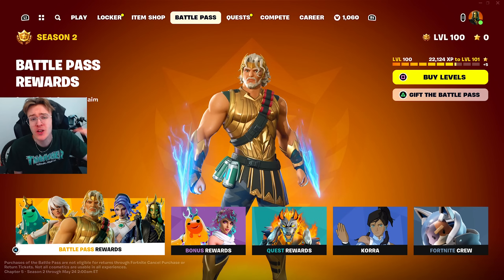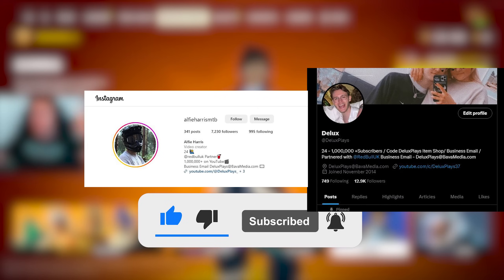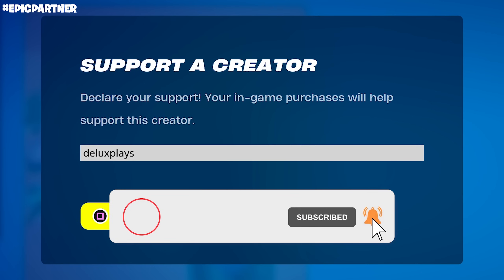If you guys want to be gifted the brand new Season 2 Battle Pass, just drop a like on the video, subscribe, turn on post notifications, message me your Epic Games names on either Instagram or Twitter, and be sure to be using code DELUXEPLAYS as your support-a-creator code.